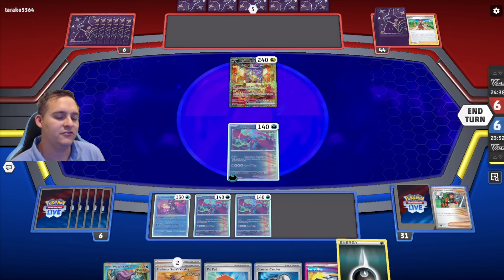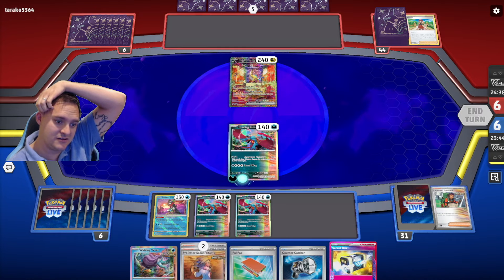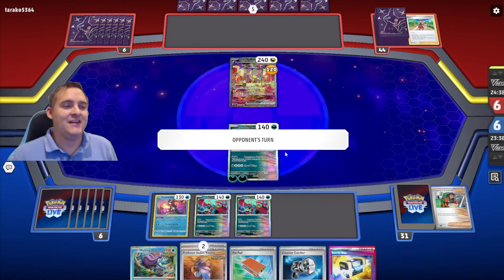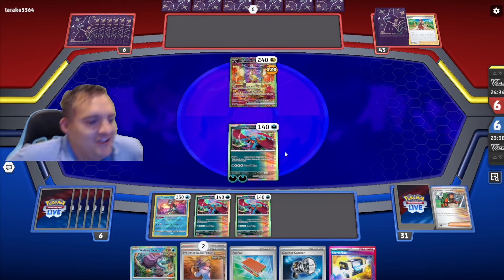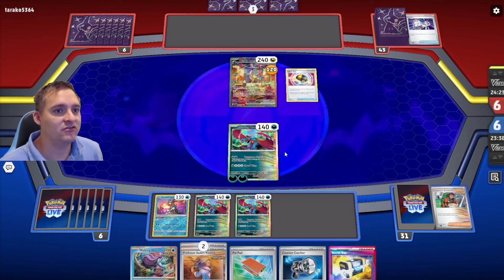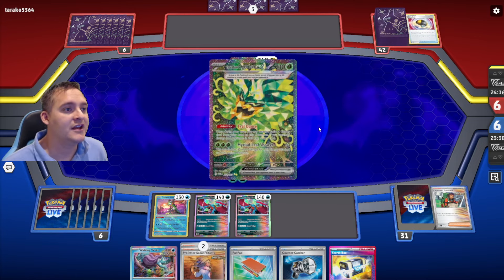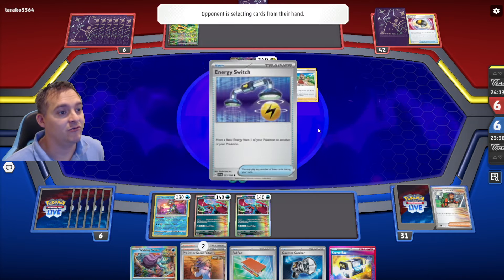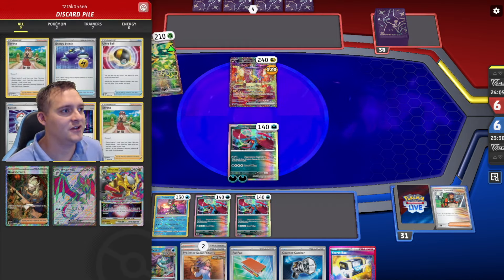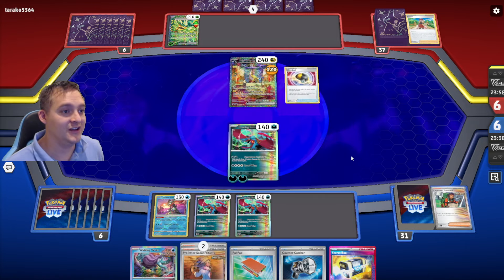We're doing 120, so we two-shot. We can Secret Box for an item next turn. If they don't get anything down we could win, so attacking here is good. Secret Box next turn can get us Earthen Vessel to get a couple energies. There's the Ultra Ball to finally get Regidrago. They use Switch and Boss, getting Raging Bolt. They get Ogre Bond — the grass energy helps them draw. They lose Switch and Energy Switch, which is not great for them.